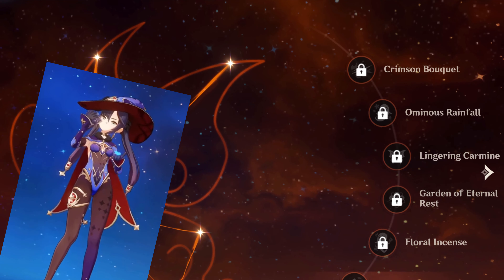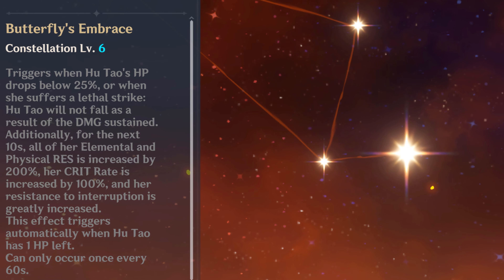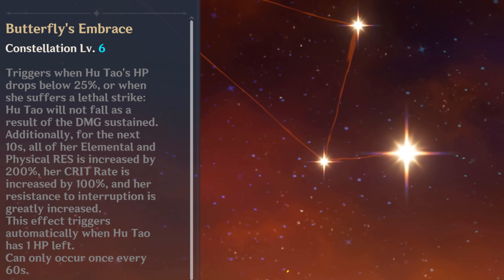Her constellations exist. My wallet does not know what they do, but I hear the 6th constellation makes you basically invulnerable to death, which is one of the most unique talents in the game. If you fancy shredding your credit card, it'll be sure to have a big effect.